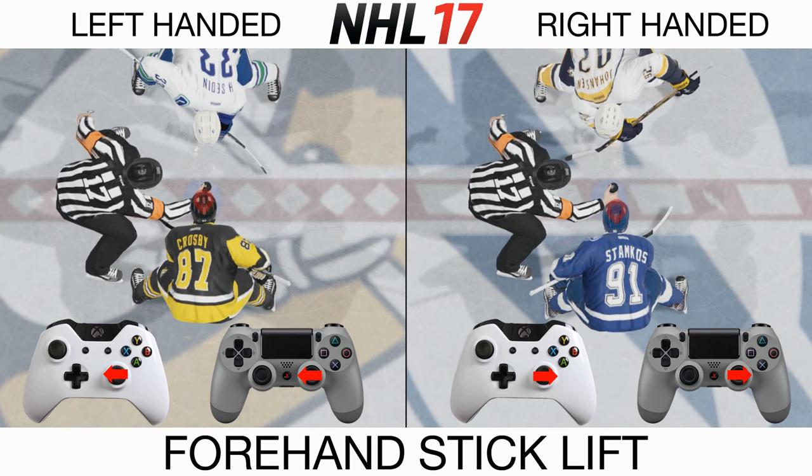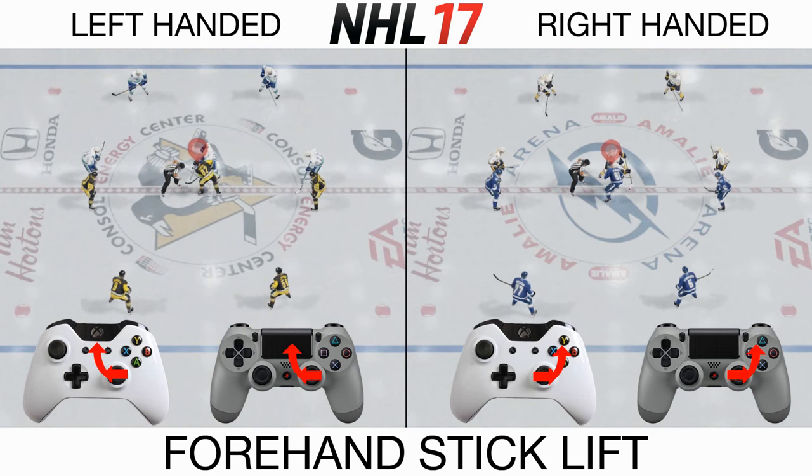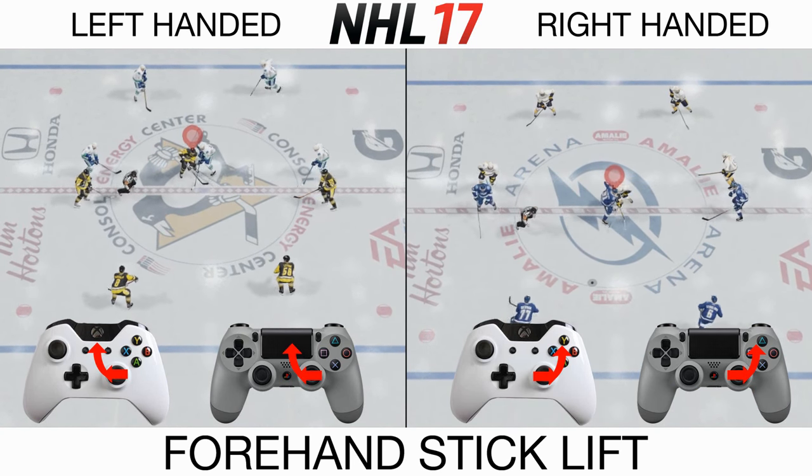Hold your right stick out to your player's forehand. As soon as you see the ref start to move, rotate your right stick up. This will lift your opponent's stick and you will be able to kick it back.